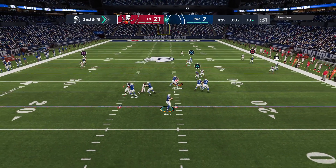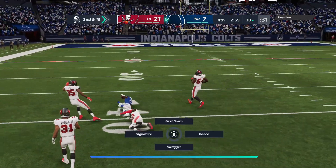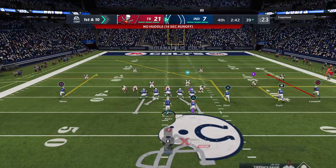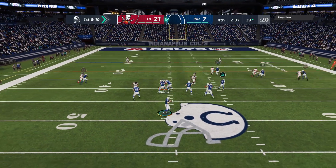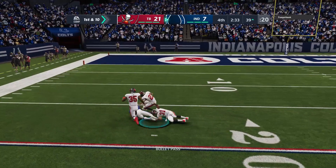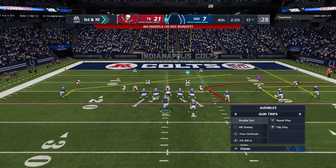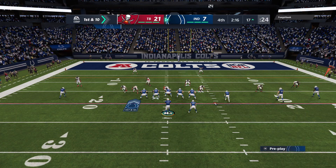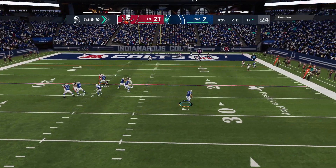A second down throw for Rivers, looking left side — he's got a man. It's Hines, and he's able to rip off a big chunk of yardage before being dropped inside the 40. On first and ten, Rivers scrambles — he's going to come down with it, getting this one all the way down inside the 20. Great gains back-to-back: last time over 30 yards, better than 20 here.